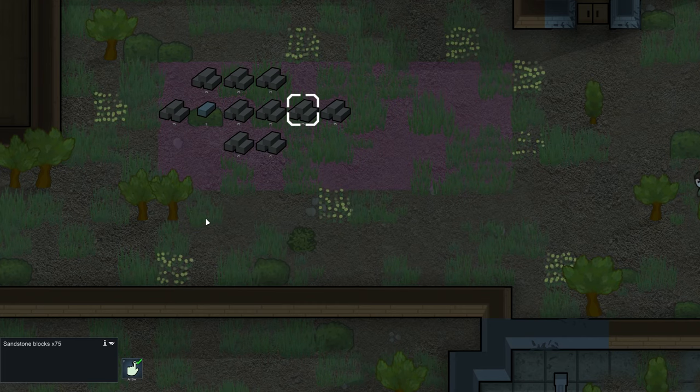Items like stone do not deteriorate outside your base. You can store them outside your base, free up room in your stockpile, and have them more easily accessible for builders.